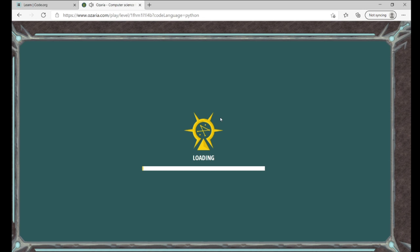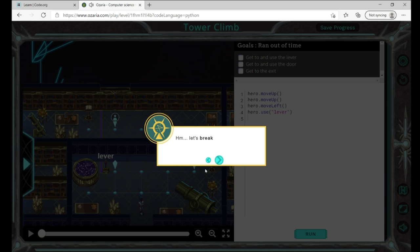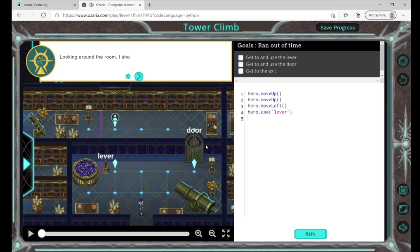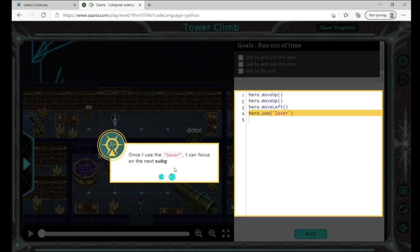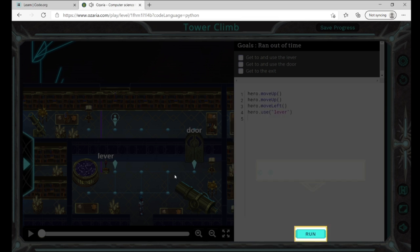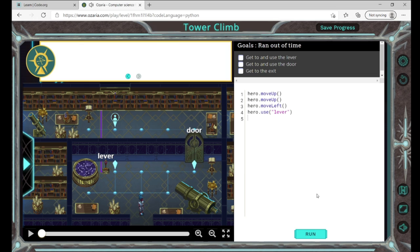The tower is dark and empty. Let's break this problem down into smaller parts. Looking around the room, I should probably focus on getting to the lever — that's my first sub-goal. Once I use the lever I can focus on the next sub-goal: use the door. I can hit the run button as many times as I want. Then I can add more actions to get to the exit.